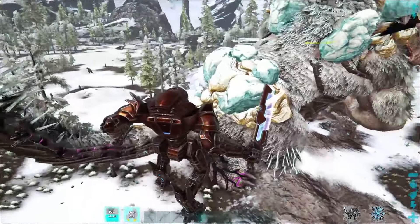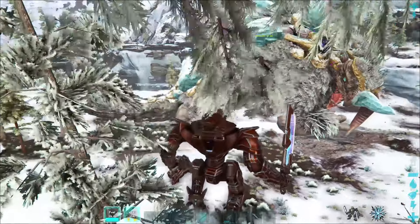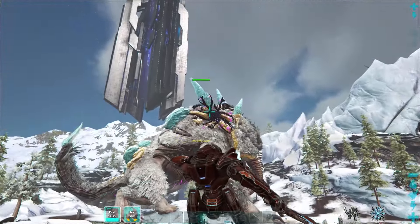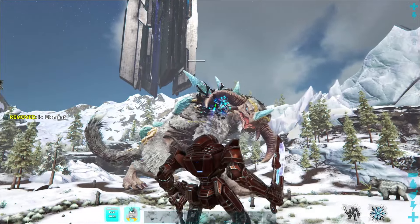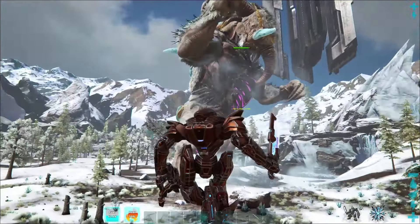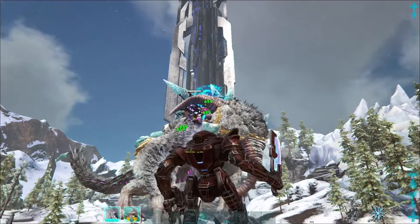Doing this enough times will result in that corrupt node being destroyed, and a new corrupted node will form on the right shoulder. The method doesn't change at all — you continue to strafe left around the Titan and shoot at the node, though this node is a little harder to hit due to the horns and other things around it.